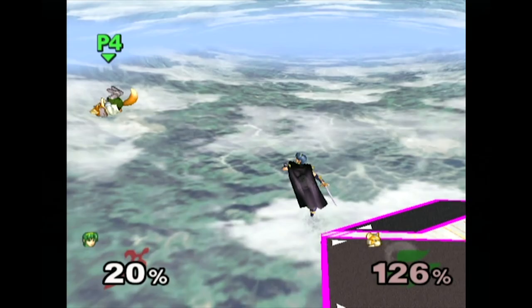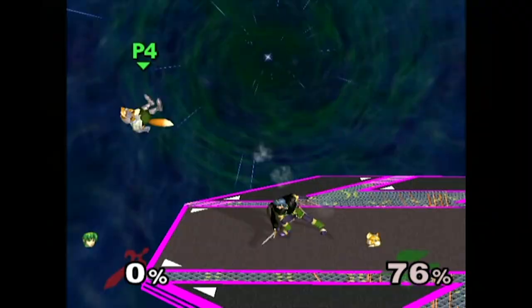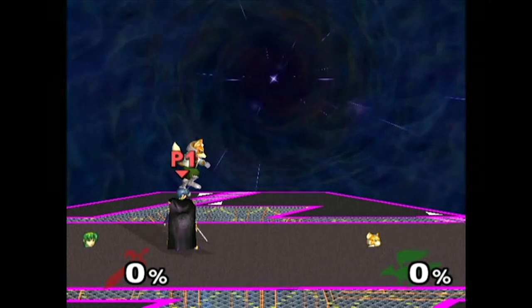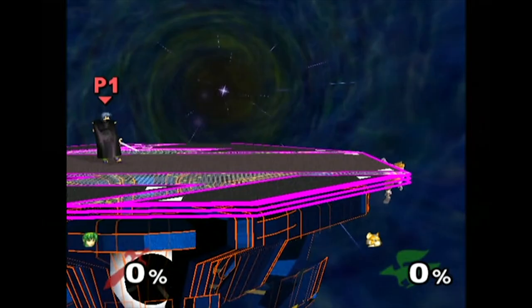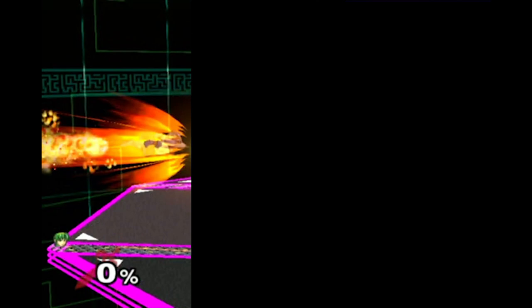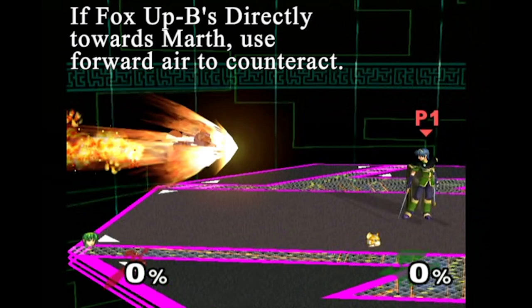Typically, a side B from this height isn't a good option because of how easy it is to react during the lag of the move, so we can focus on firefox. However, in the case that you do not react in time or you can't reach him with a forward air, there are 3 main options Fox can take. In general, we want to use non-laggy attacks so that even if we miss, we won't be punished afterwards. The safest option to cover is a firefox directly at us. Forward air is one of the best tools, not only because it beats the firefox without getting hit yourself, but it also allows you to cover multiple options due to its low lag time.